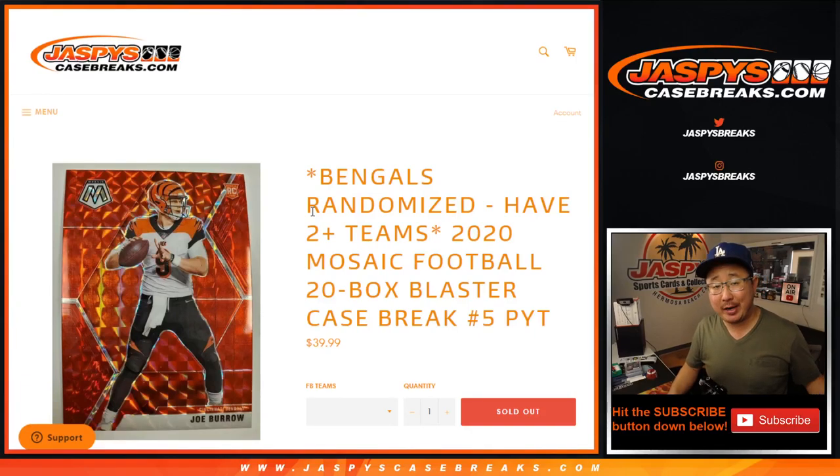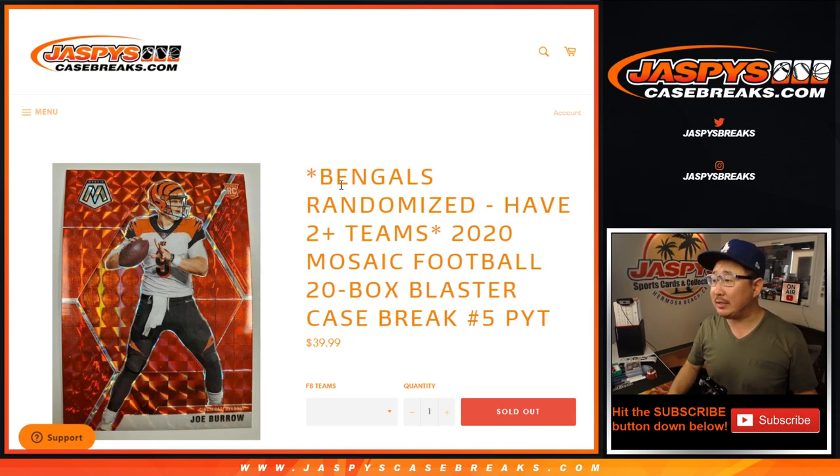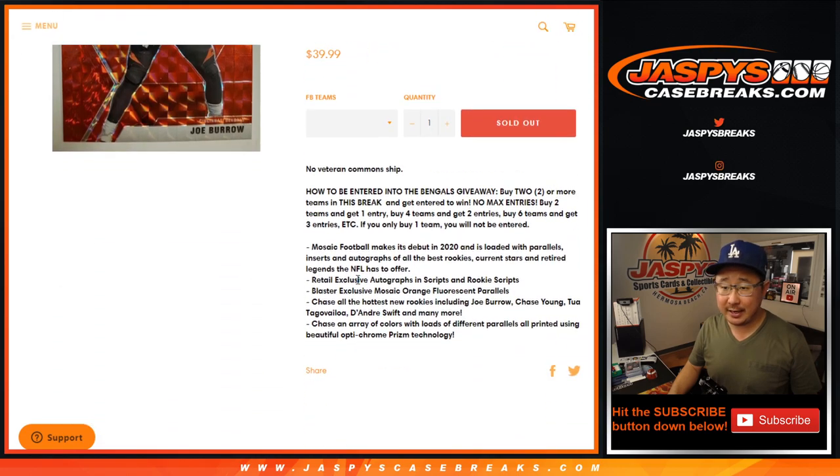Hi everyone, Joe for Jaspi's CaseBreaks.com. Happy Tuesday. Coming at you with a 2020 Panini Mosaic Football 20-box blaster break. Pick your team at number 5, PYT number 5. Full 20-box blaster case.